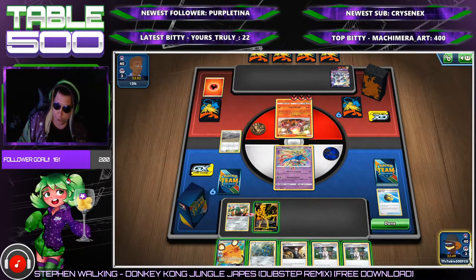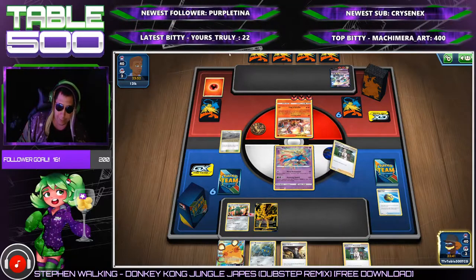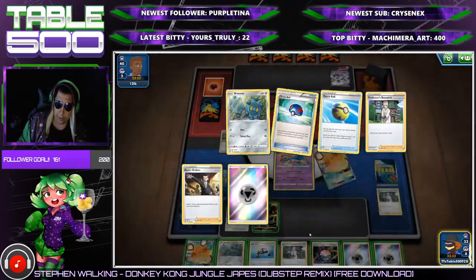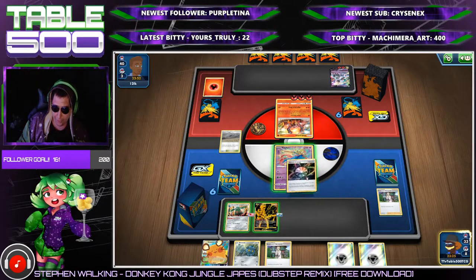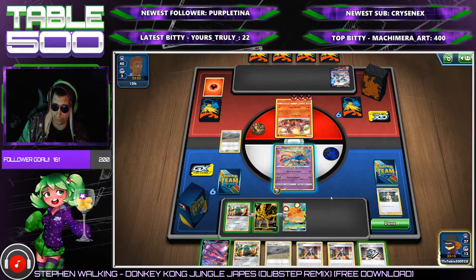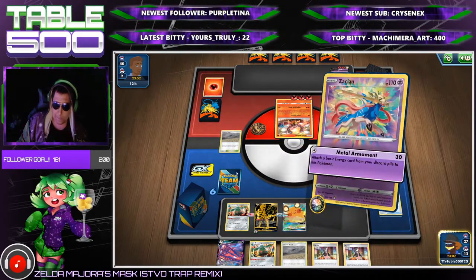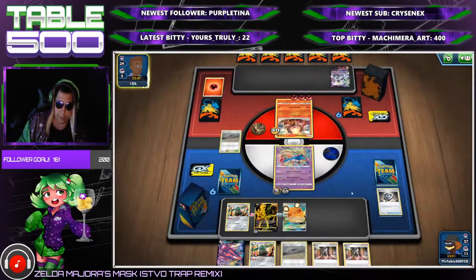The age-old question: do you Professor's Research or Dedenne? Every time you make the decision you draw two of the other one. Going Professor's Research here. Still don't have any Metal Saucers — only found one saucer this whole game, which is rough. Going Dedenne anyway. We'll slap that down, use Bronzong Ability armament, and this might get knocked out but we'll save it with Zacian.